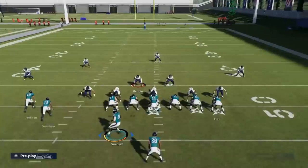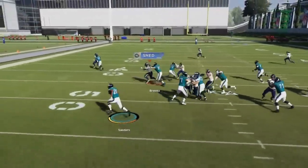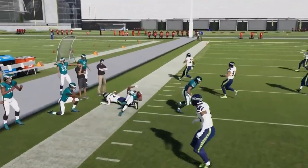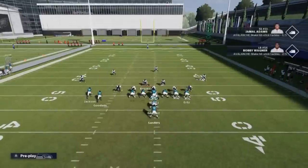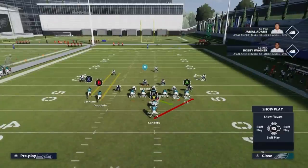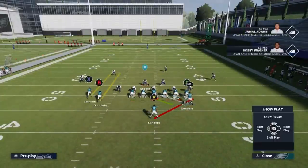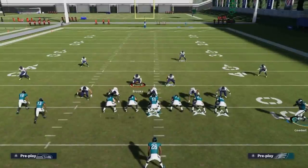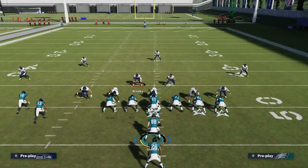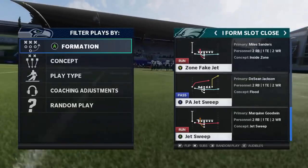Out of the I Form Slot Close, we have the Halfback Stretch. Flip the play, motion the fullback over — it's one of the better ways to run it. You have a pretty big blocking advantage to the edge. If it's man coverage and there's no cornerback on the right side, you can run it that way. You can even motion the tight end or fullback in that direction, but ultimately it's best to just flip the play if it's man coverage and run it to the other side.